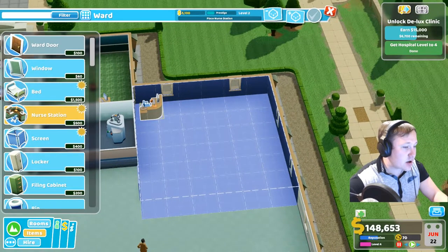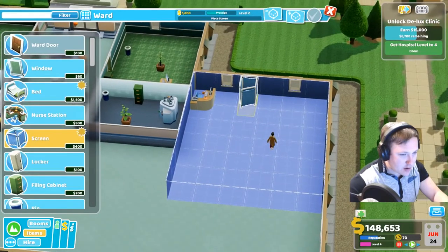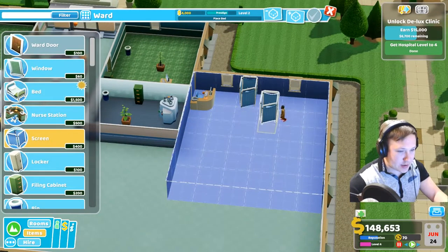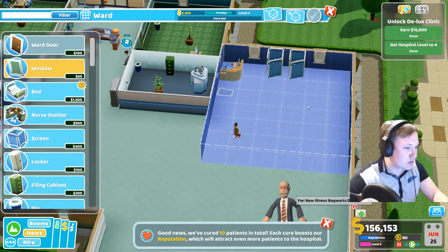So firstly I place the nurse's stand — I always put her in the middle so she's got an overall view of the area. And then we place two screens, because it speeds up the queue much, much quicker later on.